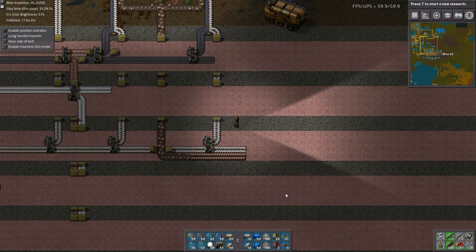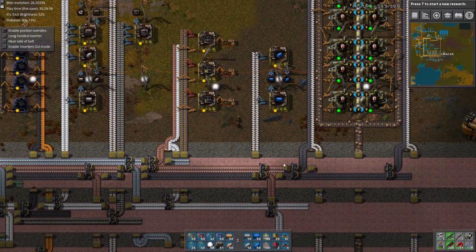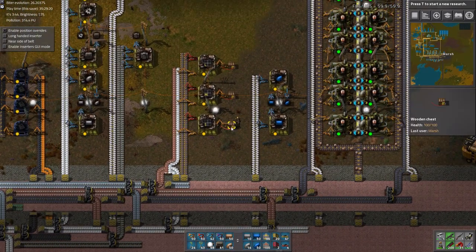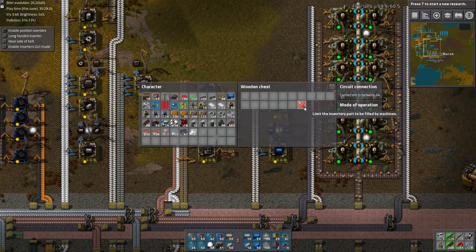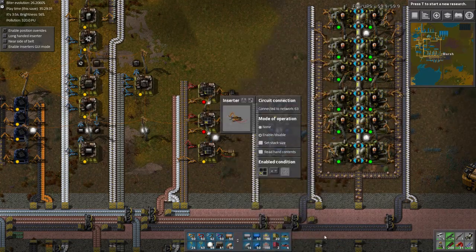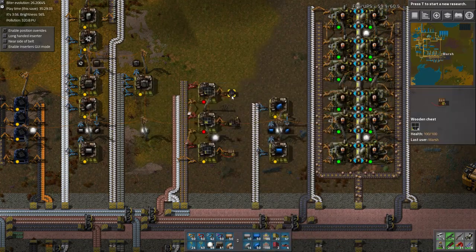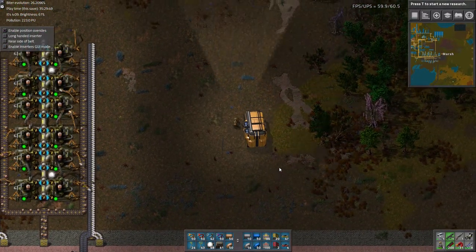Greetings and welcome to episode 78 of my modded Factorio playthrough. Now that we're here, let's make a stack of panels — mediums and larges — so we have something to work with when we're trying to figure out the right ratio. Let's start building accumulators first, since we're going to need a bunch of them.